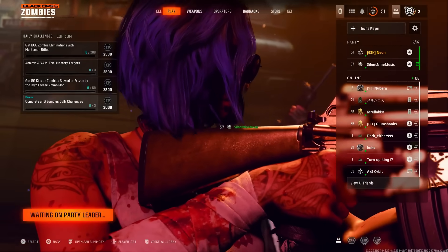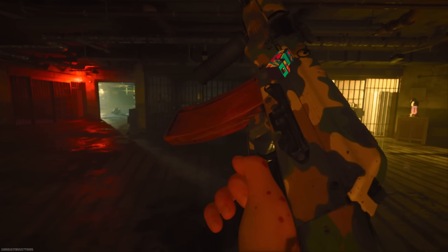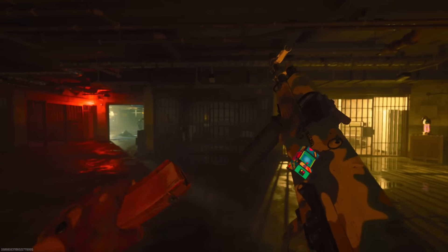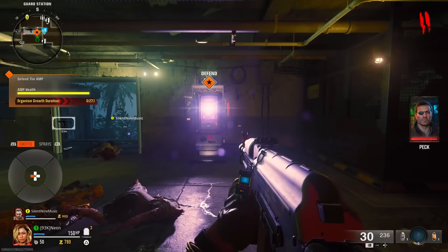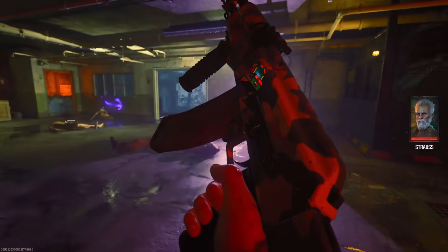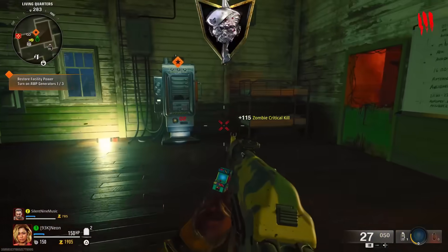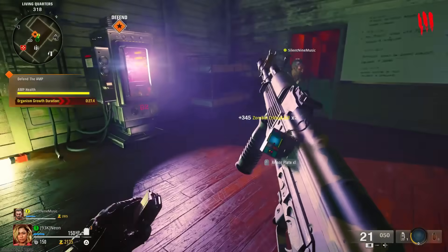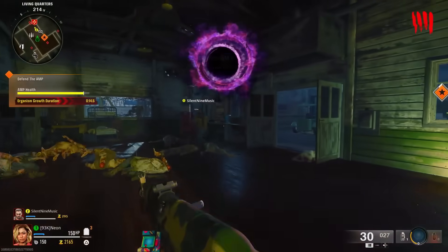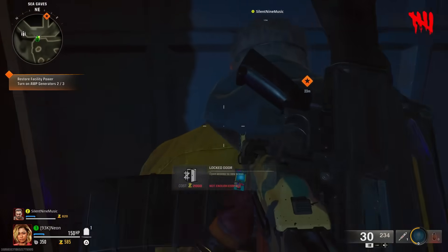This glitch is actually very easy and simple to do and I'm going to show you step by step how you can do it. You can do this solo or with friends, and this is on the Terminus map on Black Ops 6 Zombies. I had the idea for this spot yesterday — I recorded it but I was up until 9 in the morning, honestly exhausted. I did get my friend Silent9 to help me find this as well, so make sure to check him out in the description.